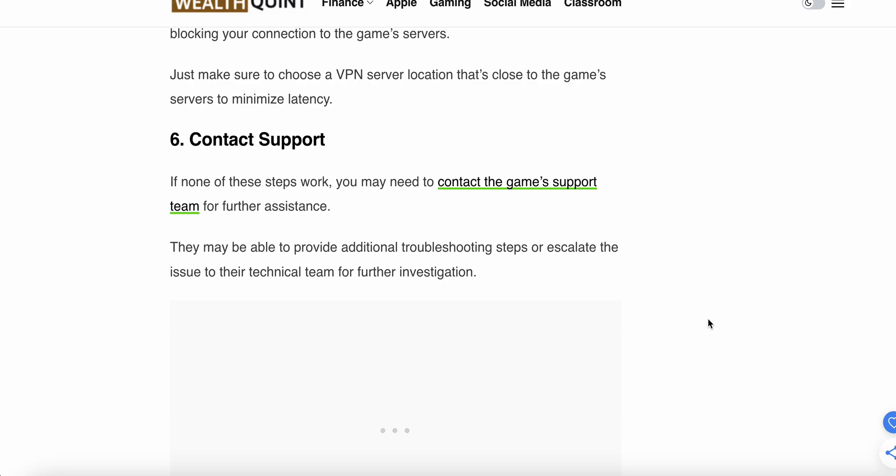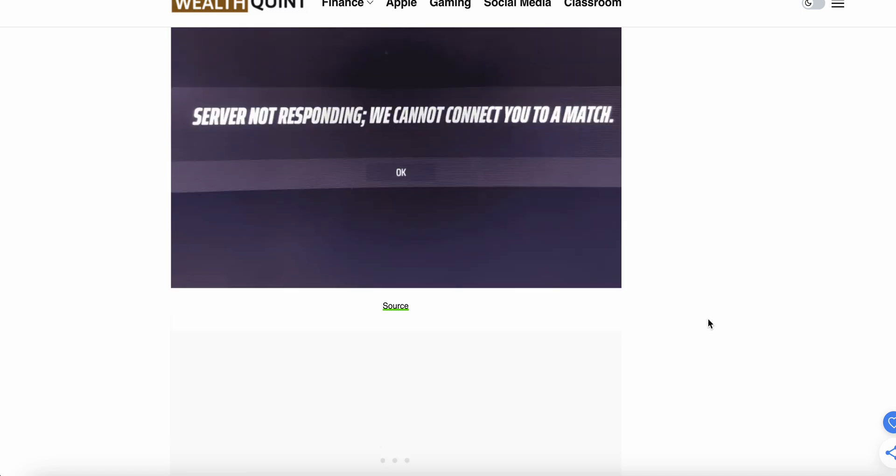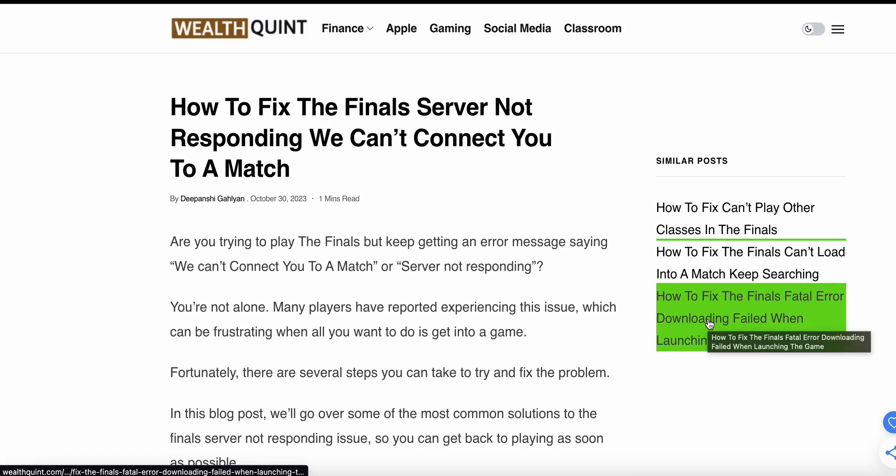The sixth and final step is to contact the support team. If none of the above steps work, you may need to contact the support team for further assistance. They may be able to provide additional troubleshooting steps or escalate the issue to their technical team for further investigation. Thank you, have a nice day, and please follow all the instructions very carefully.